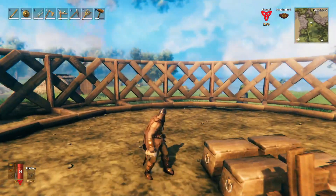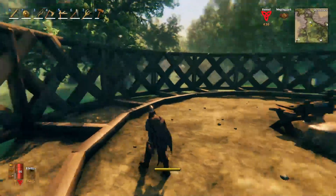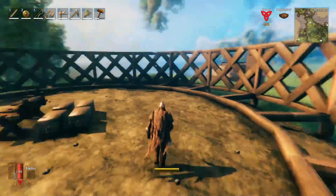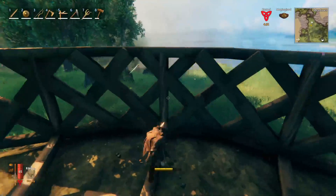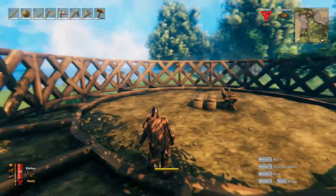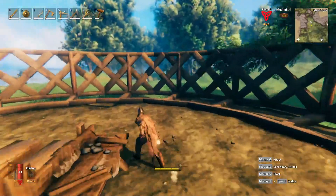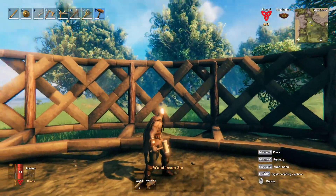Now that that's done and finished, this is a really good time to pick out where you want your entrance to be. You can place this anywhere — any one of these sections can be your entrance. If you've been following along wondering where to put your entrance, it's anywhere you'd like.